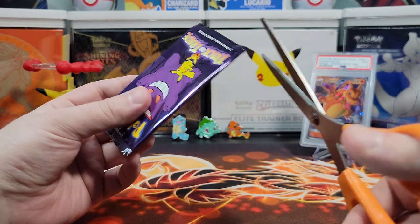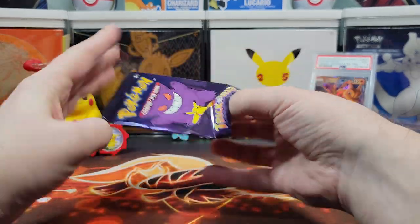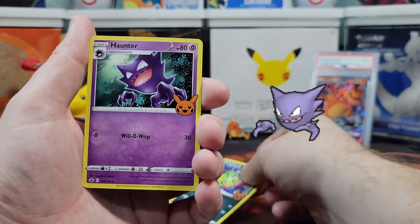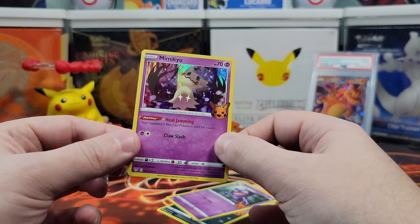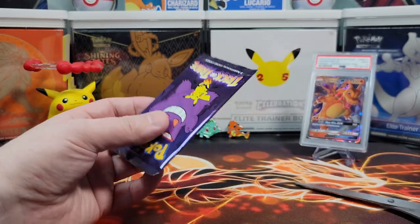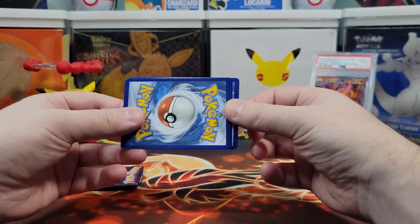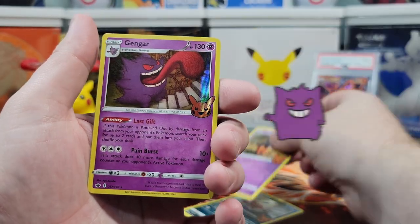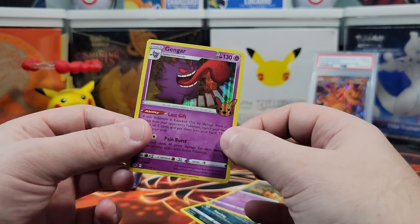Alright, we're halfway to all the holos we need. I think it's pack seven — we've only had one dupe. Let's get something new. Spinarak — I don't think we've gotten this one yet, it's a nice one. Haunter. Mimikyu — I really like this one, the sparkling eyes look really good. We got six of the ten holos now. Let's get a Gengar — we got Gengar! And a Lickilicky — another very nice holo. I really like the art in this set. Let's wrap this up.